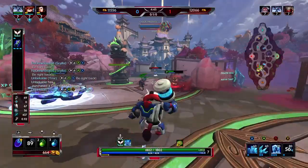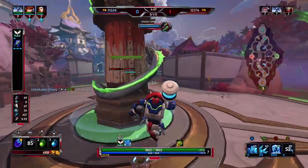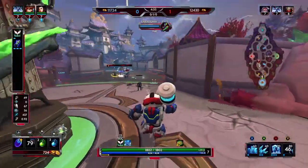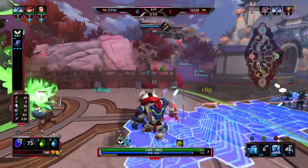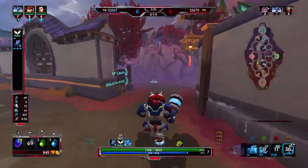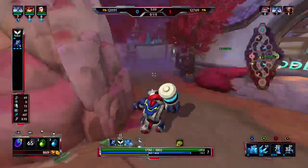His passive is going to give you damage reduction and increase your damage when your two, three, or ult hits and applies frostbite. His first ability — the wall — will last longer if you level it up, but I don't recommend leveling it up first. Right now it's a two second lifetime; at max level it'll go up to six seconds.